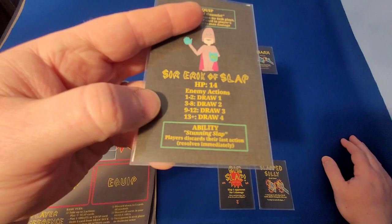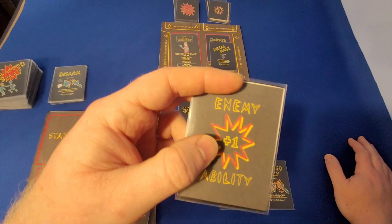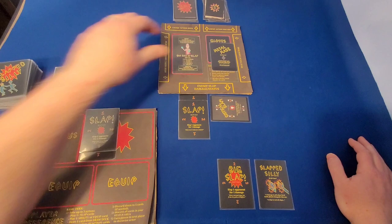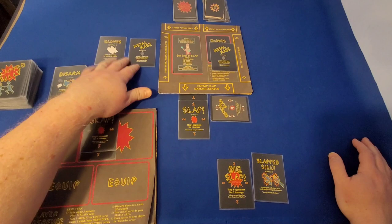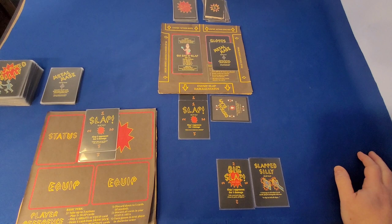So congrats, Sir Eric — you just Stunning Slapped me, and I must discard my last action. Sir Eric managed to keep his gloves and metal mask on. Because it has the plus one on there, the plus one means once I'm done playing that one, I draw another one. Five — not too bad. Three through eight means draw two. Both are equip cards that not only do I not have reactions to, but he already has gloves and metal mask equipped. You can't equip more than one equip of the same name, so those get discarded. While it didn't really go well for me, Sir Eric didn't manage to do anything to me in the process, so it really wasn't a good round for either of us.